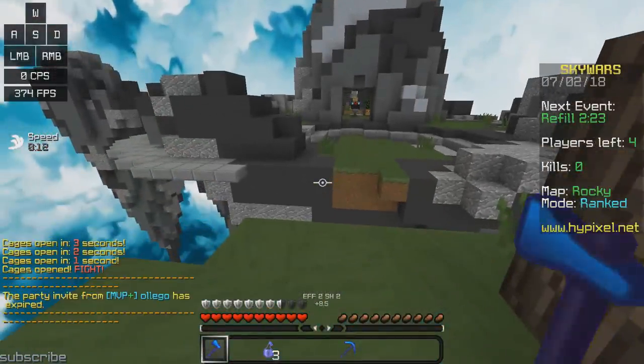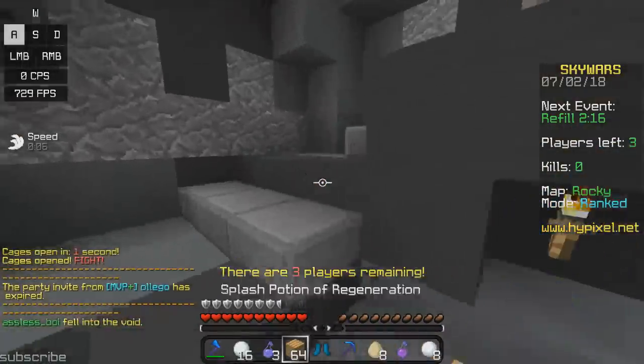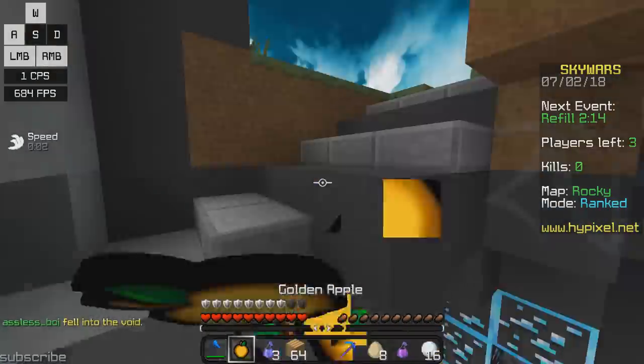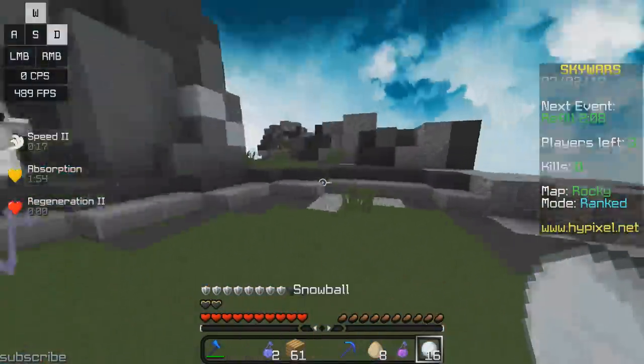What's up boys? Alright, so we're here with some more rank scourers. Today we're going to be talking about strafing. So last time we talked about blocking, and now we're here with strafing. I'm going to be talking about the method AD tapping. It's a really good method that I use and a lot of other people use. It's good, alright? Let me show you.